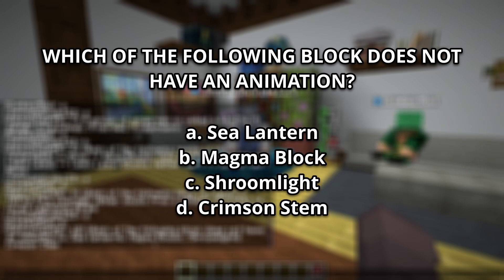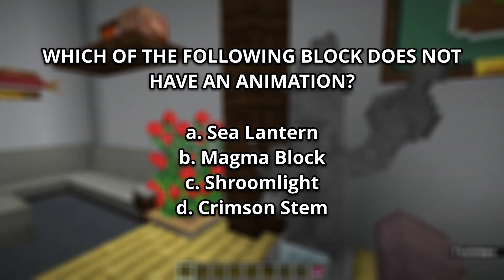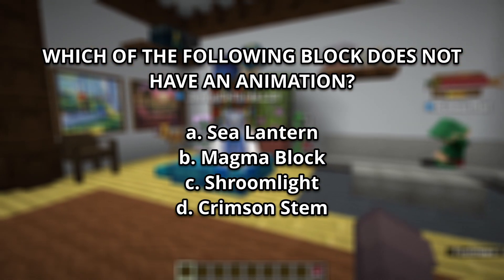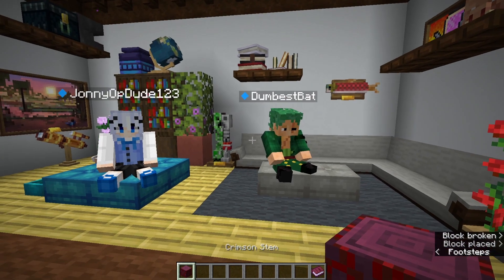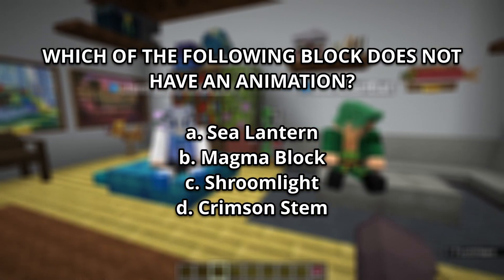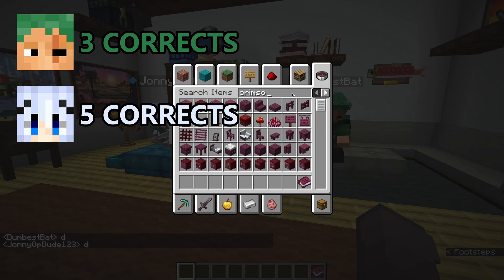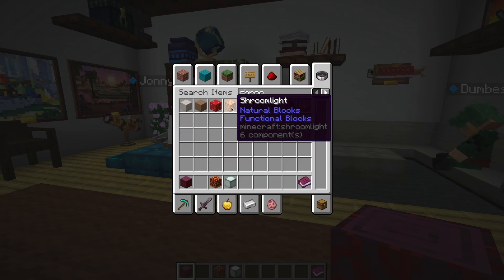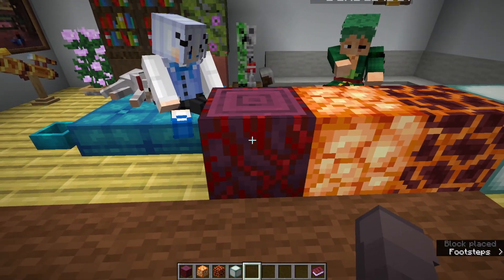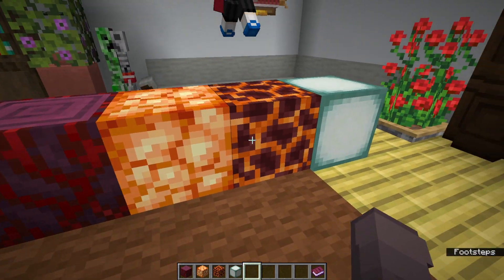Number 10: Which of the following blocks does not have an animation? A, Sea Lantern. B, Magma Block. C, Shroomlight. D, Crimson Stem. By animation I mean like when you look at it, it's moving. You are both wrong — it's the Shroomlight. The Shroomlight is the only one that doesn't change animation. I thought the Shroomlight was blue.